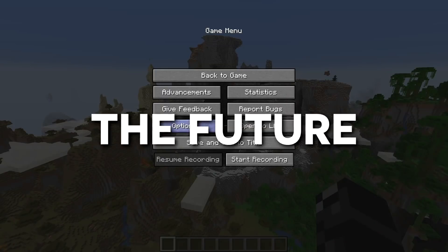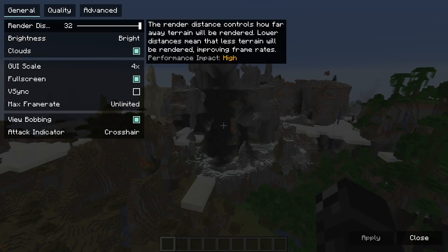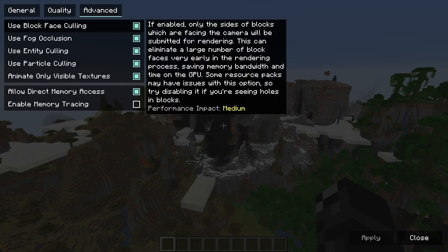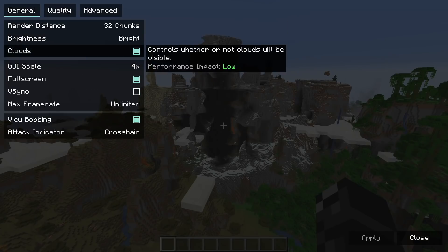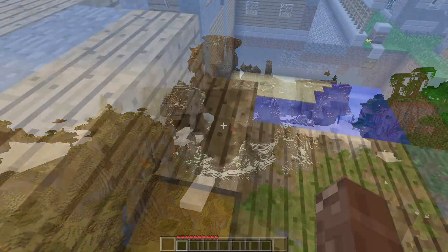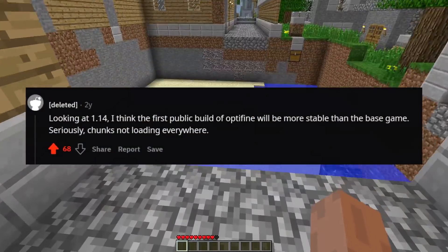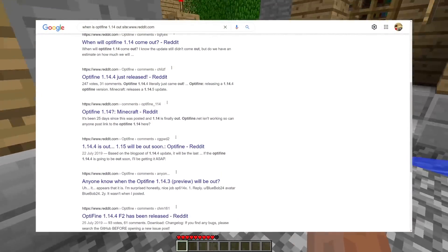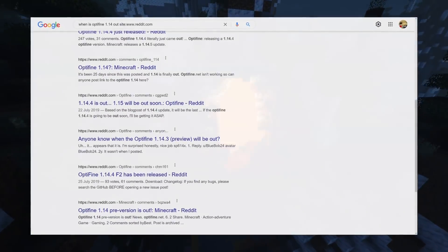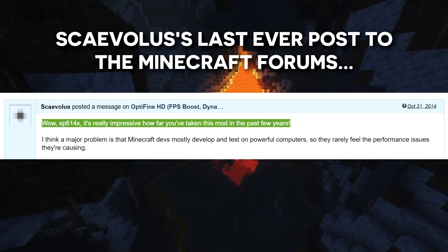What does the future look like then? Well, for the foreseeable future, OptiFine probably won't be going anywhere, and will continue to likely be the most used mod in the game's history. That being said, other game modifications such as Sodium have shown that OptiFine can still be beaten, and who knows — maybe eventually there will be a mod that replaces OptiFine. Or even better, maybe Mojang will finally catch up to the modding community and optimise the game themselves. Nevertheless, OptiFine still remains a crucial mod for many players, and every new Minecraft update proves that, with many players complaining the game is unplayable and eagerly waiting for new OptiFine versions to release.